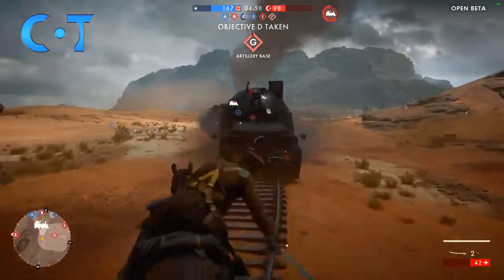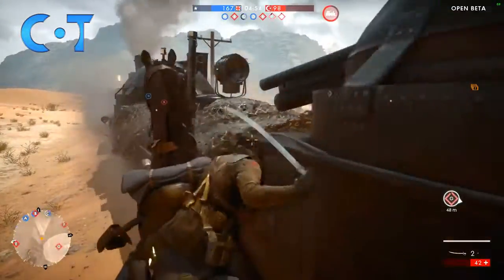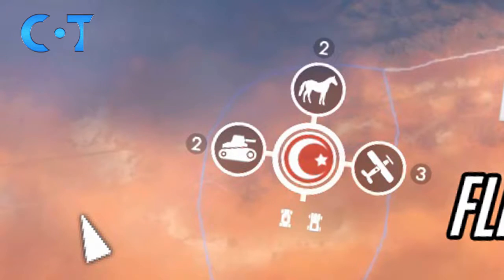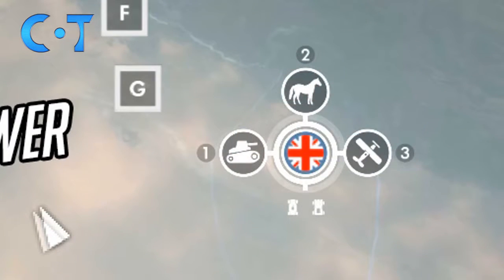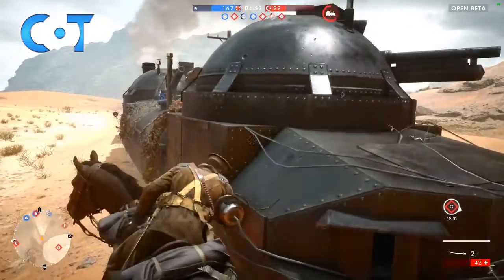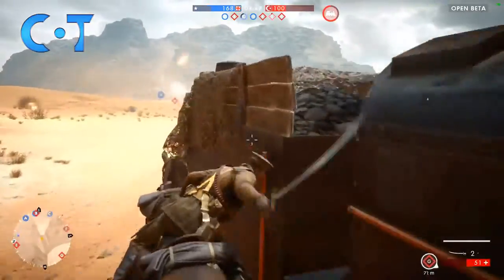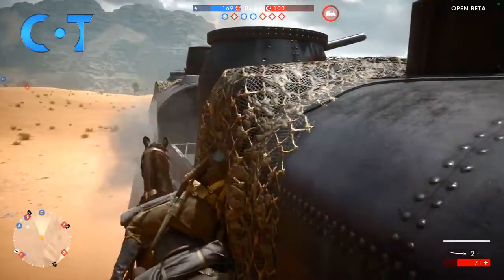The good thing about using the plane to get to the flamethrower is that no matter which side you spawn on, you can always get there first. The Ottomans spawn a lot closer to B because they spawn basically right behind it, but the UK side spawns all the way at G, all the way across the map from where the flamethrower is. But if you get on that plane, even if you're on the UK side, you can still get there in time. I'm going to show you how it looks from both sides getting the flamethrower with the plane.